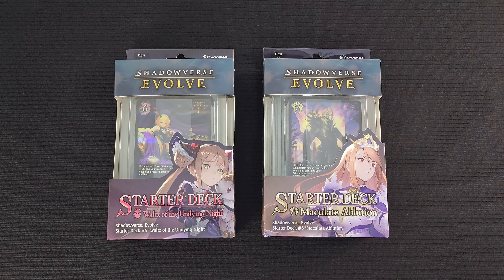Hello crew, welcome back to the Gaming Ocean TCG channel. Hope everyone's doing well. In this video, we're going to unbox Starter Decks 5 and 6 in the Shadowverse Evolved TCG — Vaults of the Undying Knight and Immaculate of Blushim. Was finally able to get my hands on these starter decks. We're going to get into these decks, see what they're all about, check out the cards, and don't forget to like and subscribe for more TCG content. Let's dive in.